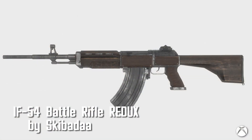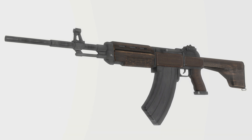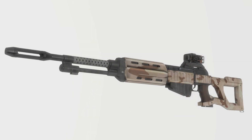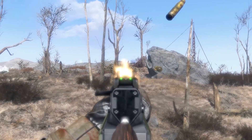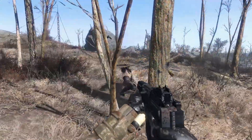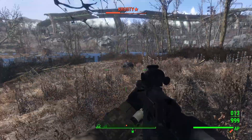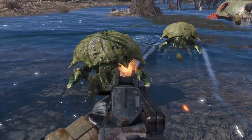IF-54 Battle Rifle Redux by Skibada. Another reimagining of past weapons — Skibada has done it again with the IF-54. The new textures look fantastic and the number of mods is just as impressive. There are 20 receivers — 13 in 308 and 7 in 5mm — 5 muzzles, 5 barrels, 6 stocks, 10 magazines, 14 sights/scopes including 2 see-through combat scopes, 4 ammo types, 7 materials, and a deployable bipod attachment on 2 of the barrels.